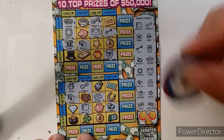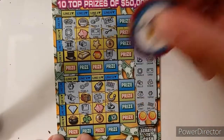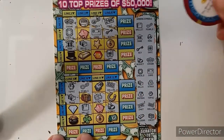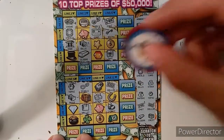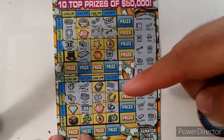24 carat and a dollar. 24 carat. There's a dollar. Last two spots on this ticket — gold bar and chest. Gold bar. There's a chest. Anything else? I don't think so. So no win on that one, and no win on that one. We'll throw that one off to the loser pile.